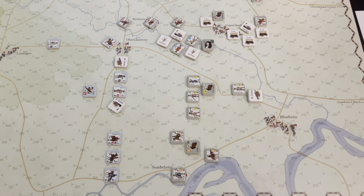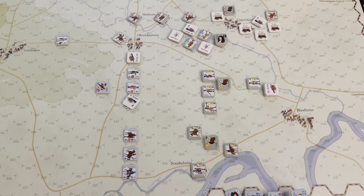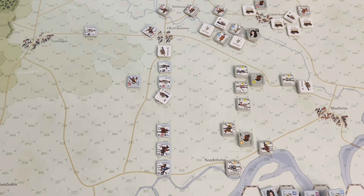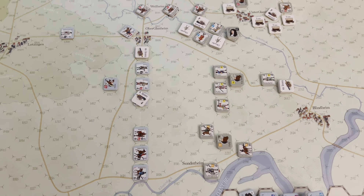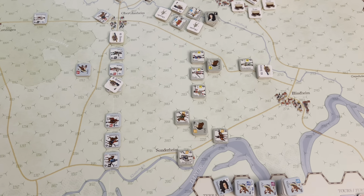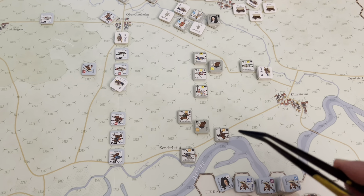The baggage train units move two hexes a turn. They can't be stacked with and they're going to move generally towards the exit hex, which is up here. So it's going to take quite a while to get the baggage train into a safe position. The Austrians are going to have to protect the flanks for those baggage trains. There's a creek line here and a stream line there that should be a pretty defensible spot. Then the stream continues down here and might be a defensible spot for the French reinforcements when they enter the game as well.